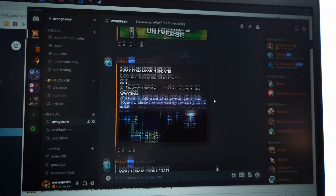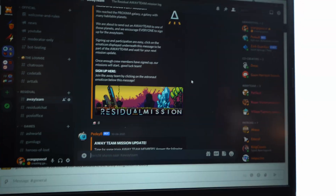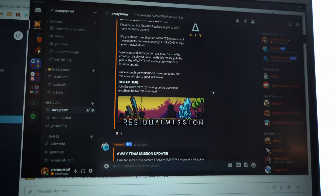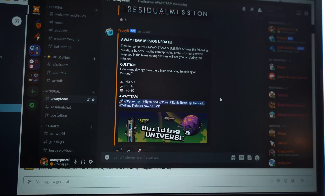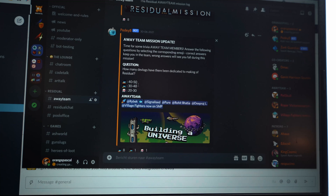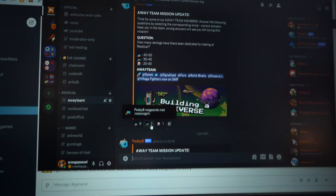Right now there's a mission going on which started a few days ago. This is a new mission and we had seven people signing up — PDB is the first one so he doesn't count. The mission starts with questions like 'how many dev logs have there been dedicated to making Residual?' with options like 40 to 50, 30 to 40, or 20 to 30. People can vote using the emojis — that's pretty much how the game goes.